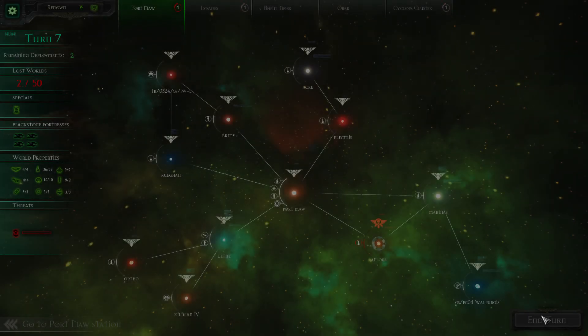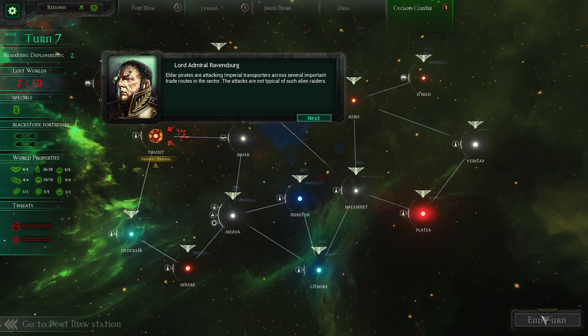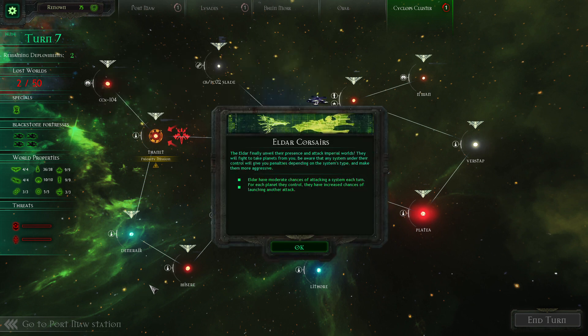One year later: Eldar pirates are attacking Imperial transporters across several important trade routes in the sector. The attacks are not typical of alien raiders — from the style and frequency of the raids, we believe the pirates are Eldar Corsairs. Admiral Spire, take your fleet and deal with the foul xenos. We must secure our supply lines from Eldar harassment or our ships elsewhere in the sector will suffer.